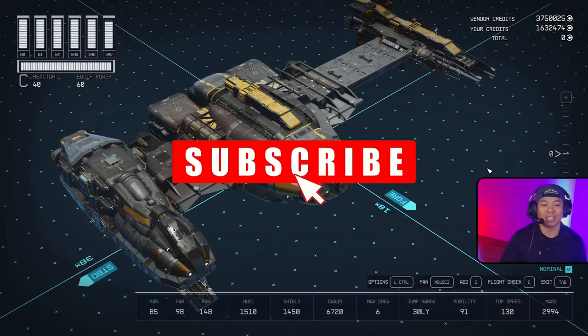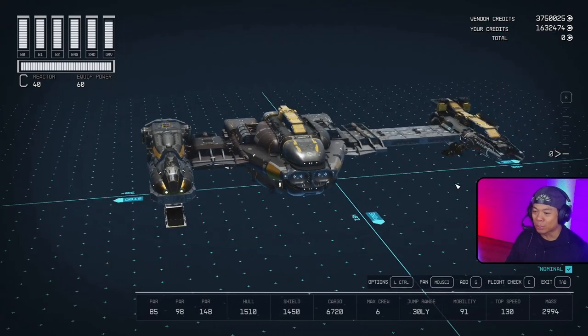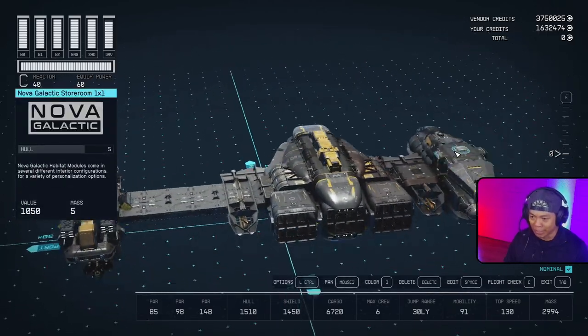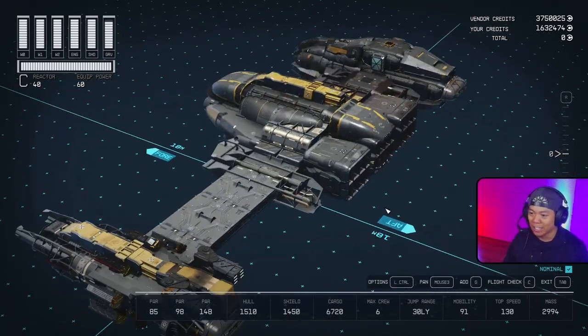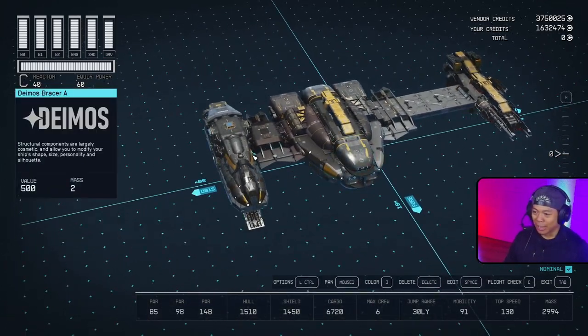This is a glitch ship build and you can find a nice little guide in the description as well - it goes through all the glitches we like to do, how to use them for both PC and console, Xbox and yeah check it out. Now let's figure out how we're gonna do this. I'm excited about this one - this is the first asymmetrical design I was able to do, and I'm excited to use some different ways to glitch things together using the same concepts we've always had.